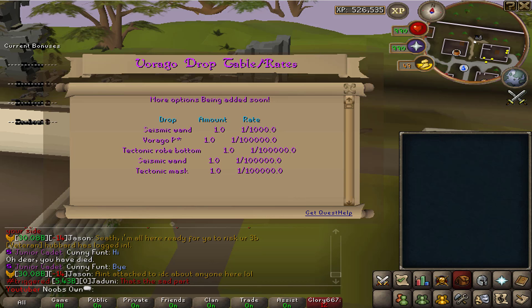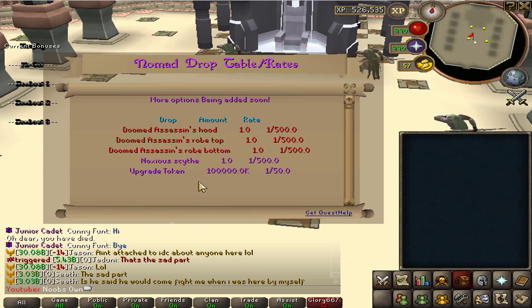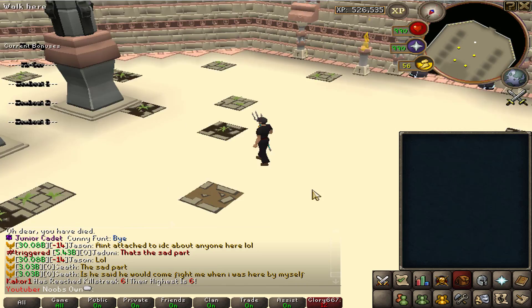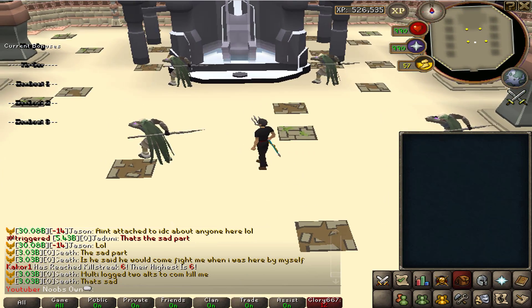Then you've got Nomad, which drops the noxious scythe and doomed assassin set — a really nice gear set with great bonuses. It's really good for both PVM and PK.